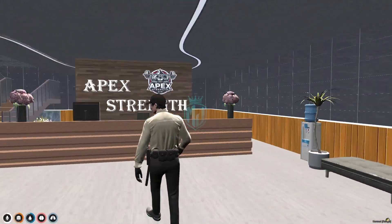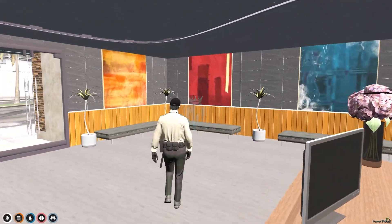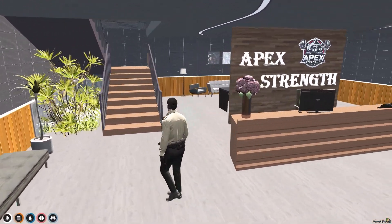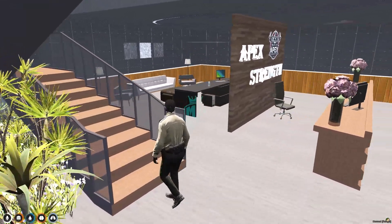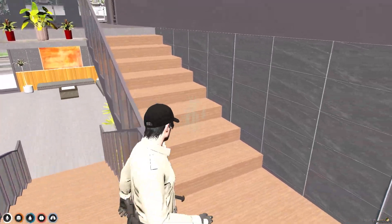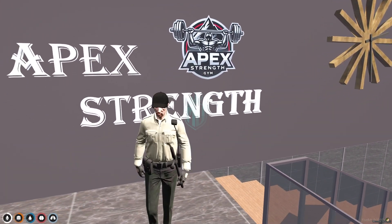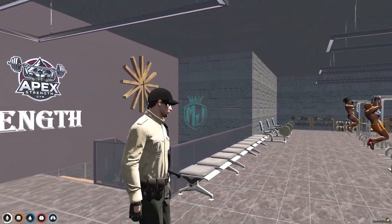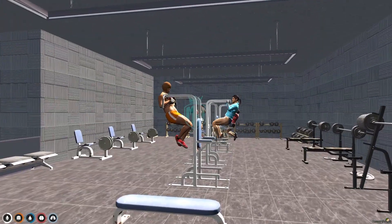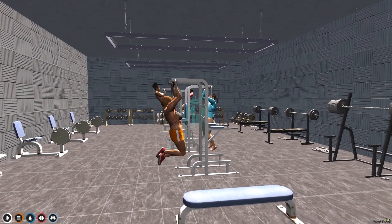So this is the entry and this is Apex Strength Gym right here. As you can see, everything is properly set up and all the prop models are looking nice. Here we have the name branding logo, and as you can see they have a join membership option for the gym.